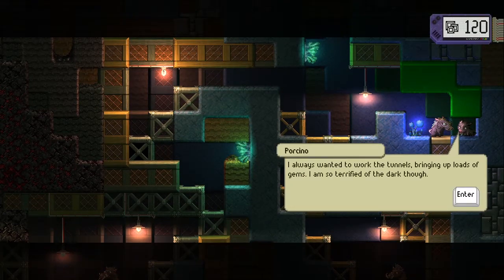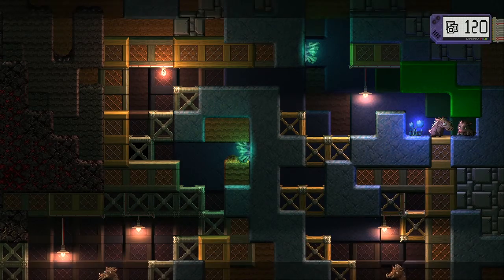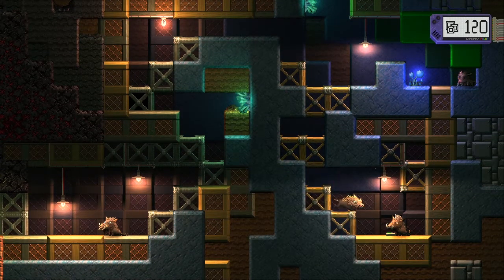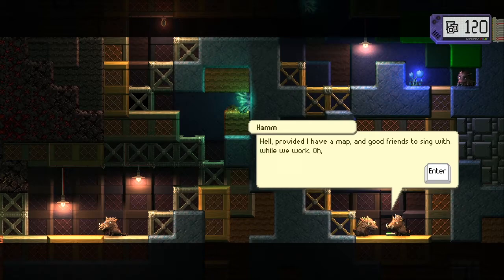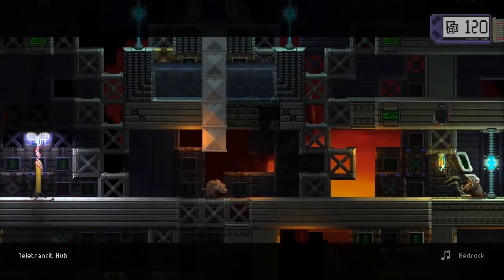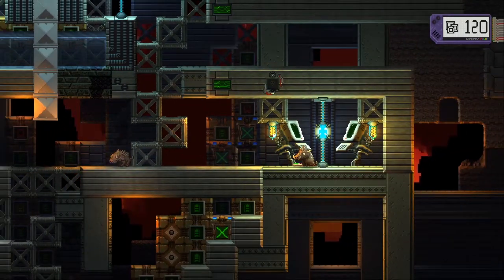'What are you doing here, Porcino?' 'I always wanted to work the tunnels, bringing up loads of gems. I am so terrified of the dark though. I wonder if you'd be proud of me then.' Interesting — is this all their worries and anxieties? 'A fine tunnel here.' 'Well, provided I have a map and good friends to sing with while we work.' We're continuing somewhere. Did I rescue somebody? Did I rescue Grayson? Oh hello.